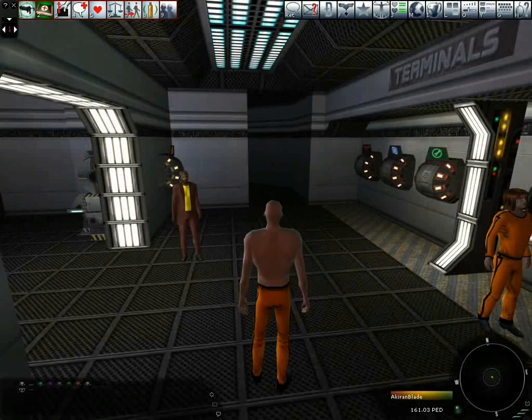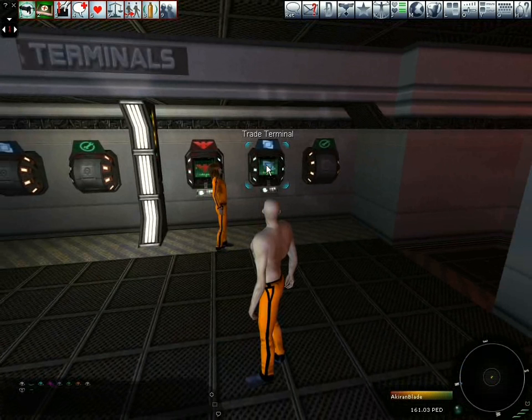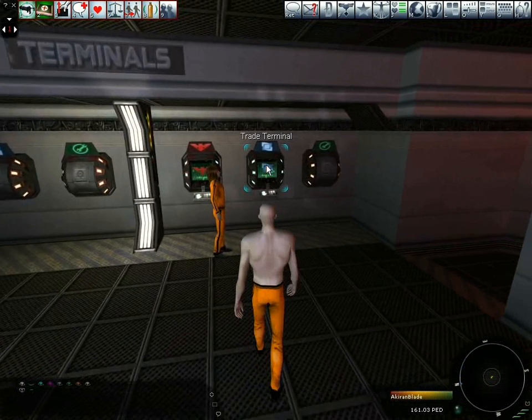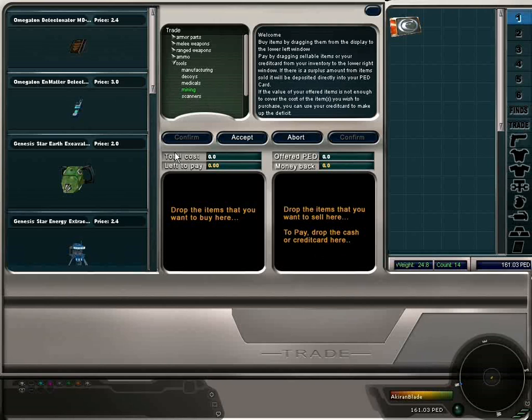Before we can get started we need to purchase some mining equipment from the Trade Terminal. The mining equipment can be found under the tool section and then in mining. For this guide I will be demonstrating end matter mining. To achieve this we need to buy end matter mining equipment. Alternatively you can mine for ores, which you will also need specialised equipment for.